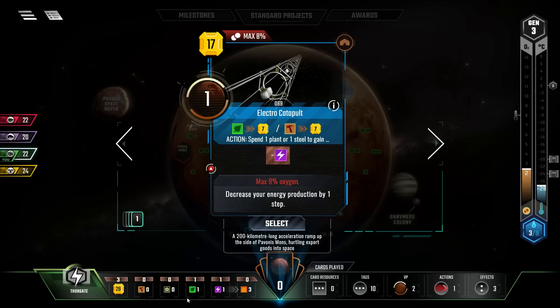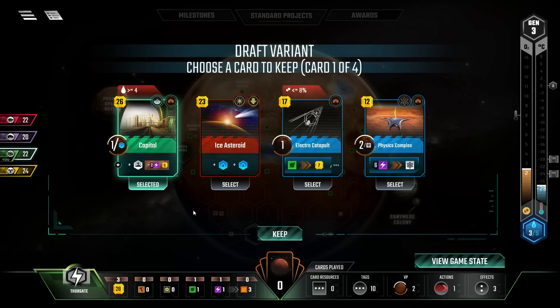But then there's the electrocatapult - we can turn our repeating plant into seven. Well, the capital's worth five and a whole bunch of points, so we're going capital.